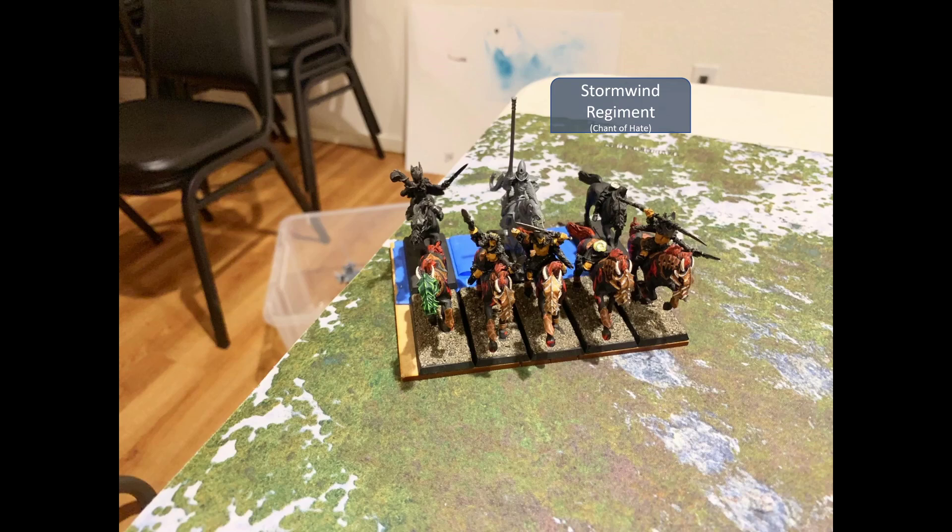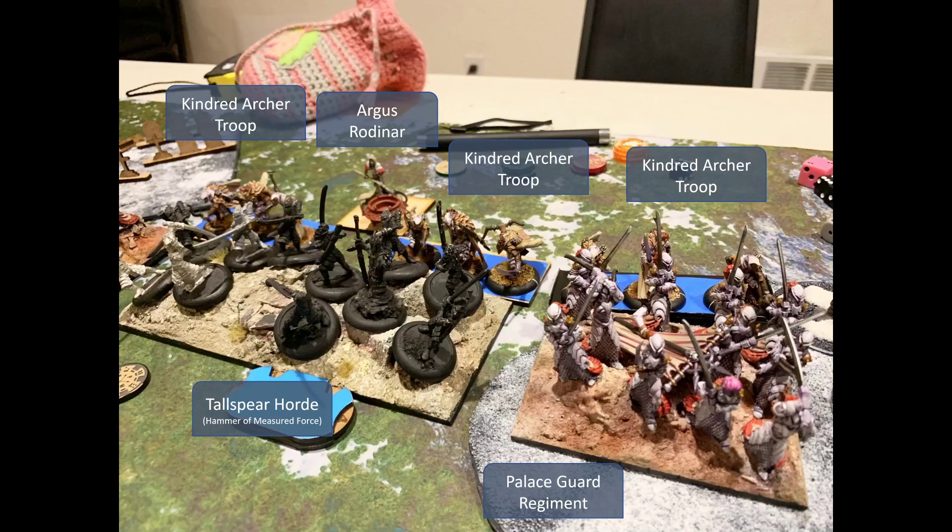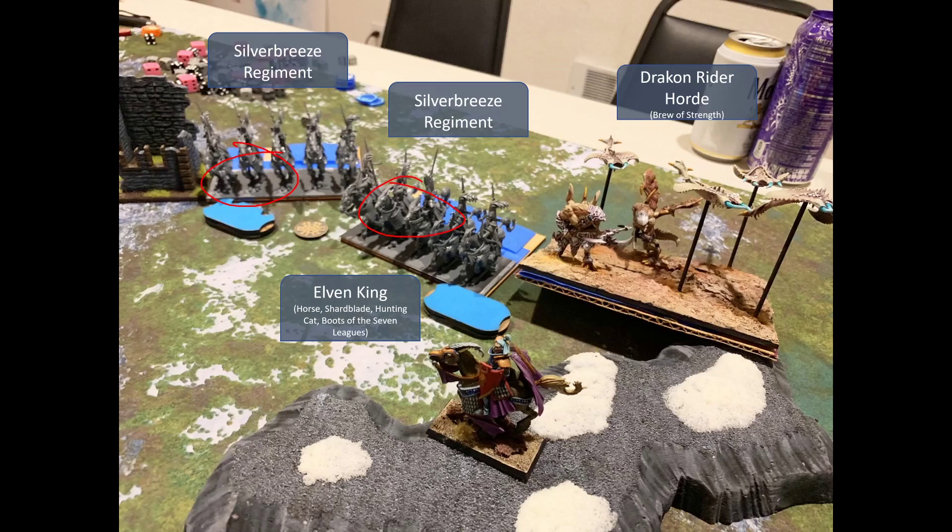Facing their right side: my stormwind regiment with chant of hate alone, then both archmages — one on a horse — forming a lightning bolt battery. Next is a palace guard regiment with mace of crushing, then the core of my army: the tall spear horde with hammer of measured force, backed by all three kindred archer troops, with Argus Rodnar inspiring the area. My last palace guard holds the flank, with both silver breeze regiments and the draken rider horde scouting onto a hill, alongside the elven king.